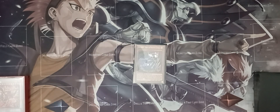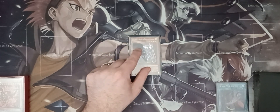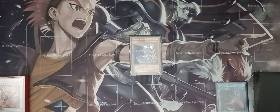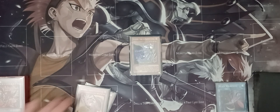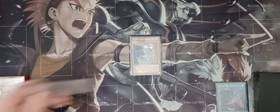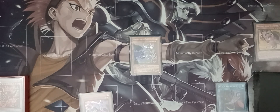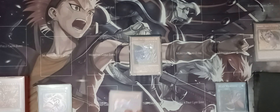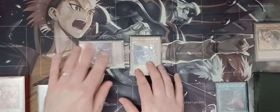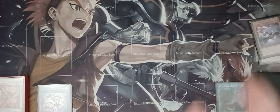Your starting hand is Sujri and Black Whirlwind. First, play Black Whirlwind, then normal summon Sujri. Activate Sujri's effect — chain link one Sujri, chain link two Black Whirlwind — this will search Shamal and search Vata, giving you both combo pieces. Then discard Shamal, which searches Black Feather Whirlwind and plays it.